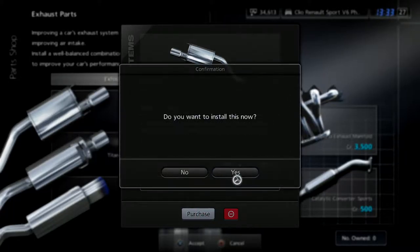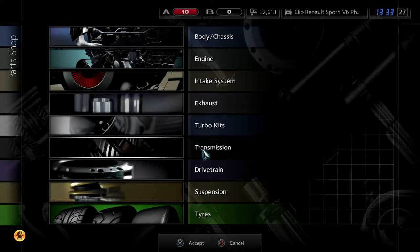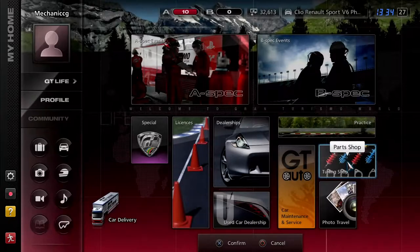To be fair, we could do tyres. Or do we have good tyres? 316 horsepower though — that's a lot of horsepower. Racing tyres are really expensive — 36,000 for racing softs. No thanks. Let's take it to GT Auto, because I think we may need to rebuild our engine as well, because the engine is a little bit knackered in this car. It is obviously a used car, so it probably will need it anyways.